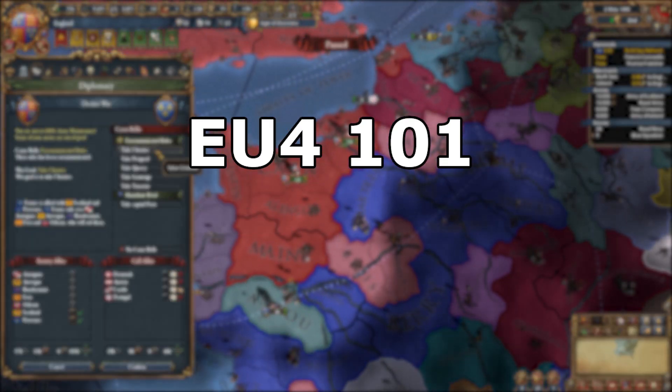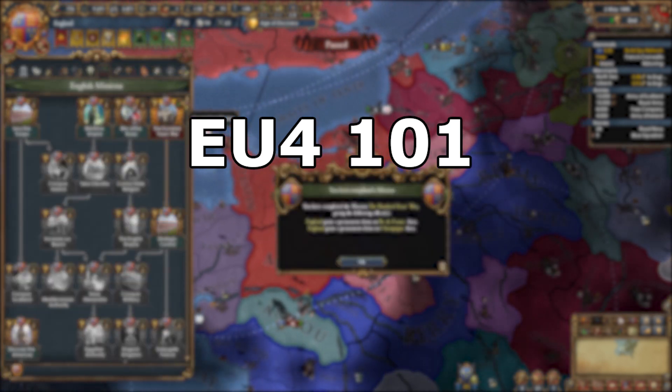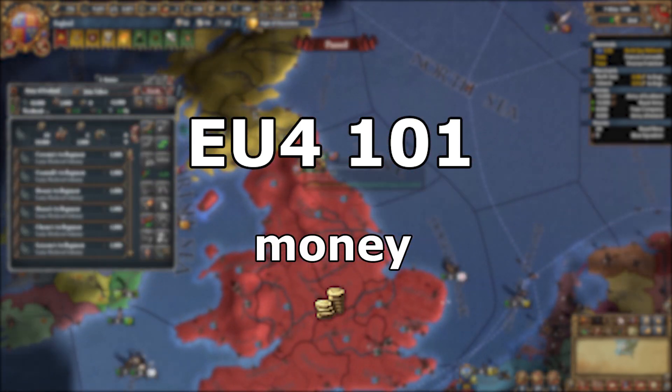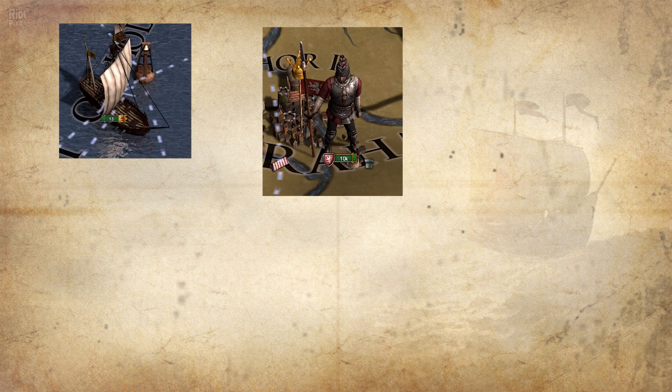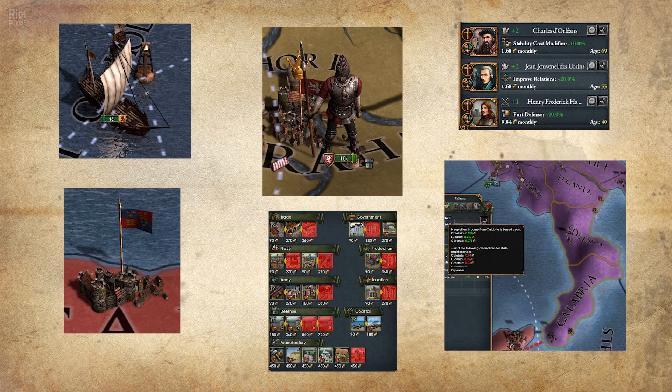Welcome to EU4 101, a series of quick videos for beginners where we learn about the basic mechanics of the game. Today let's talk about money, which is called ducats in EU4. You mostly need ducats to recruit and maintain your army, but it also includes your fleet, forts, advisors, states, buildings, and multiple other things.